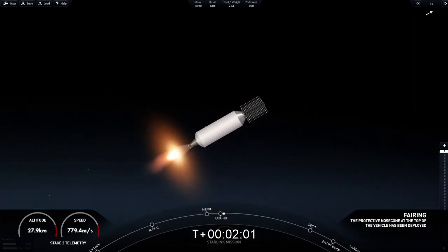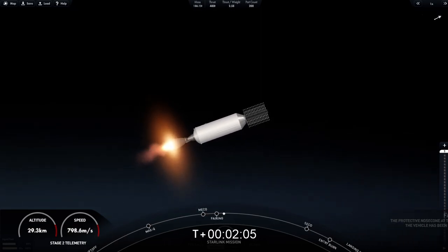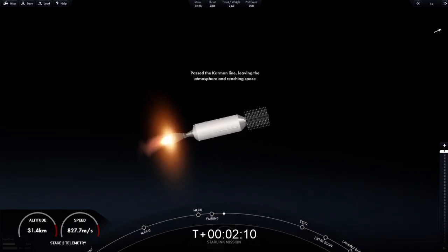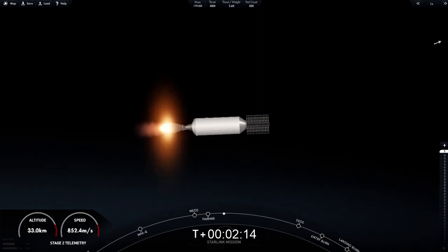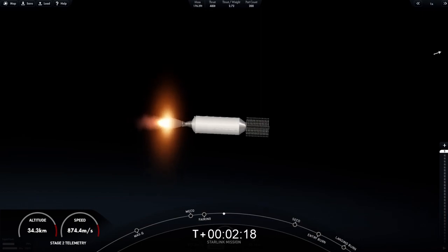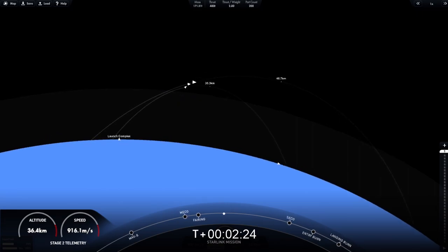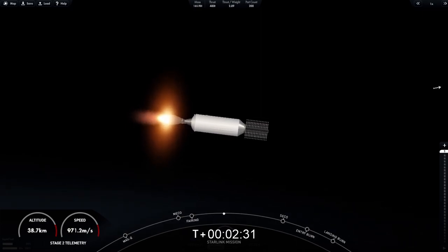Great views on your screen — we just saw MECO. Stage separation confirmed, SES-1, and fairing deploy. On your left-hand screen is the first stage; right-hand screen is a view of the MVac engine. Those visual confirmations mean that we have successfully deployed our fairing halves. Some great views here as stage two heads towards its targeted drop-off orbit.